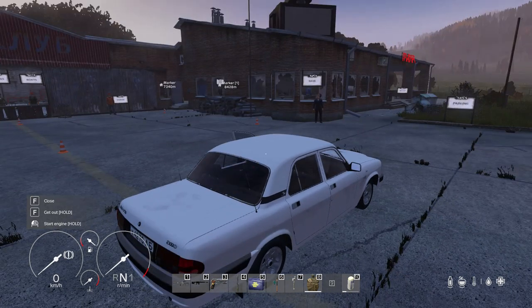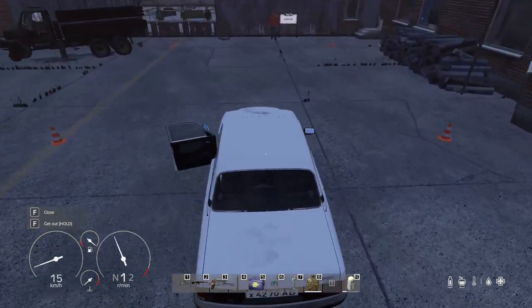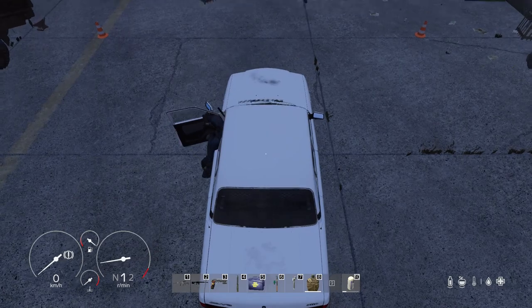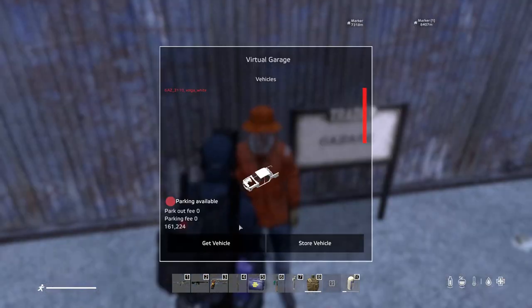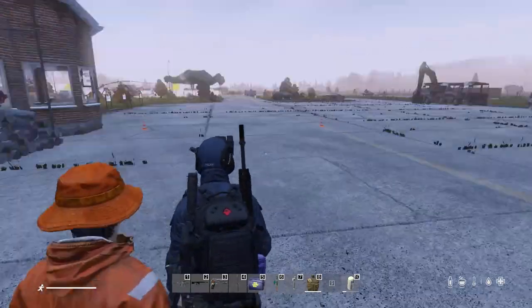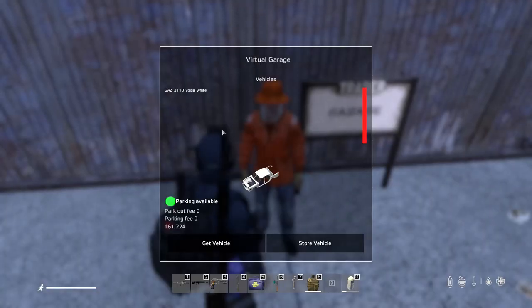If you'd like to store the vehicle in the parking garage, you simply pull the vehicle into the parking cones. Drive inside the vicinity where you can see the parking garage, exit your vehicle, and the parking meter will have an option that says 'Store Vehicle.' We're going to select 'Store Vehicle,' and as you can see it says 'Vulgar White is now stored.' If you turn around, it is gone.